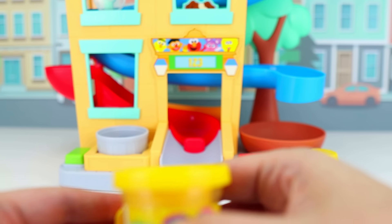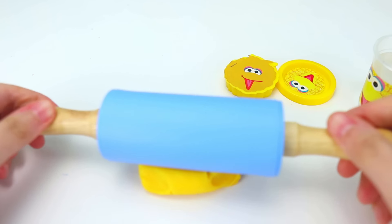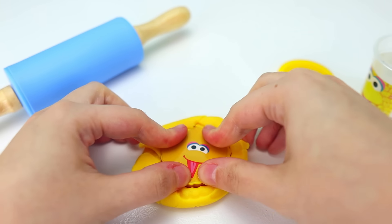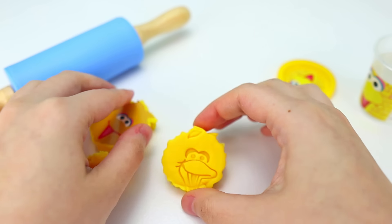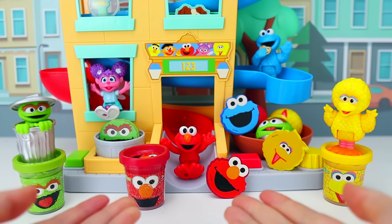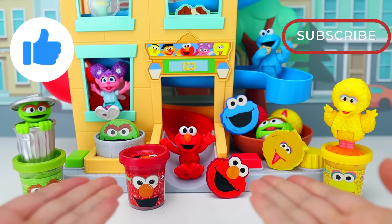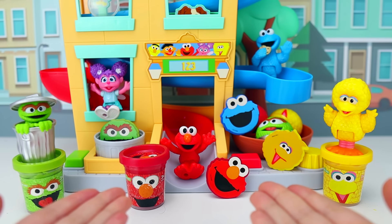Now let's play with our yellow Big Bird Play-Doh. This Play-Doh looks like it smells like bananas, so let's make a banana scented Big Bird Play-Doh shape. It came out banana-rific! Well, kiddos, that's the end of this video. Thank you so much for watching. Don't forget to give us a big thumbs up and subscribe to our channel for more fun learning videos. See you in the next one!